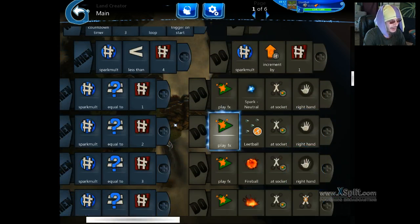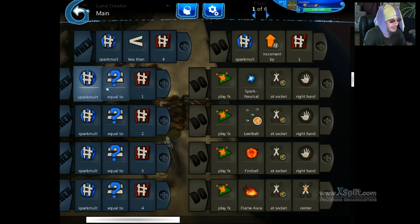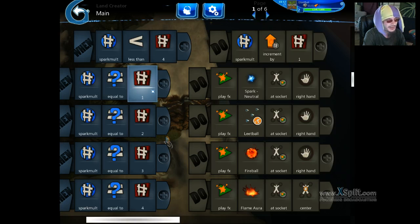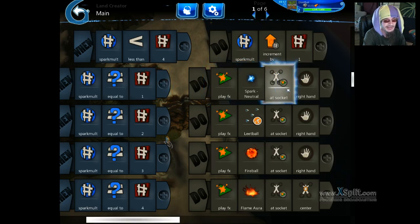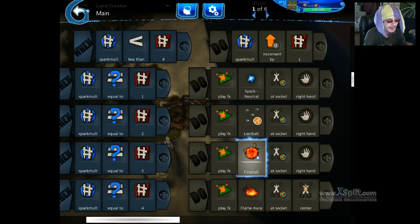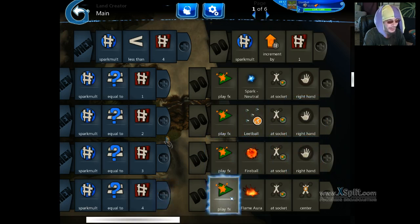Just below that we have these parent objects here. When spark multiplier is equal to one, we're going to play the FX spark neutral at socket right hand, and we're going to do that with all our different things. Even the leap ball, which is actually a template I had to make to create that level two spark ball — the one with the purple and green and everything. I had to make a template of that to be able to use it like this, and I also had to give it a brain that told it to do damage when it hit, because apparently it loses all its brain when you make a template. So that's socket right hand. Fireball at socket right hand for level three. Level four is at socket center — the center of my torso — because I want my character to look like they're on fire.